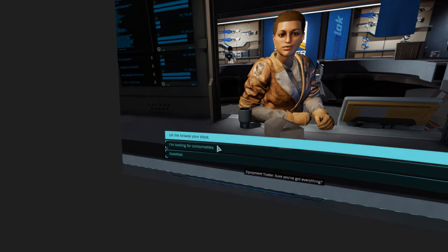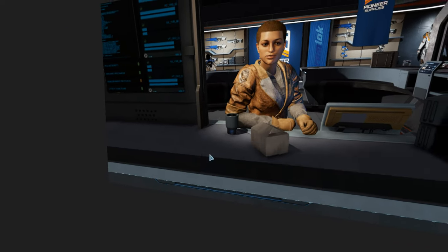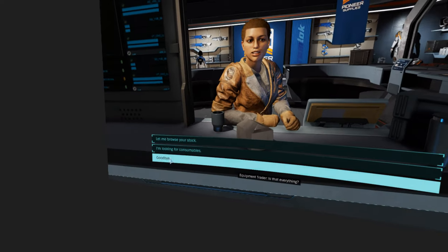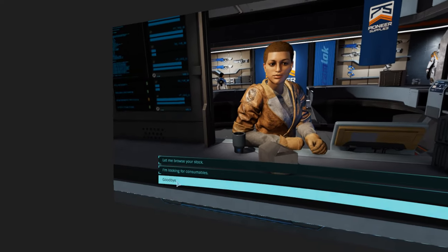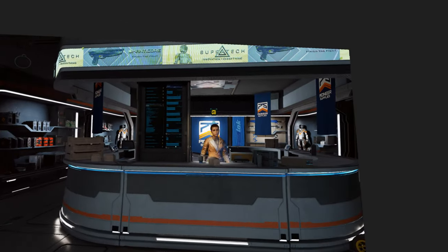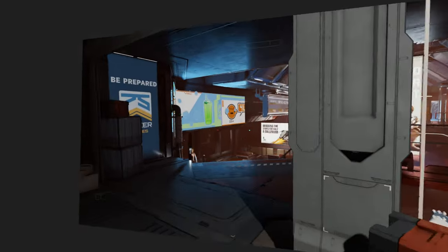Excuse me for my Dinglish. Consumables — everything you need all in one place: grenades, energy cells. Is that everything? That's everything. You know where to find me. I sure do — probably you are on every station as well, like the shadow guy.